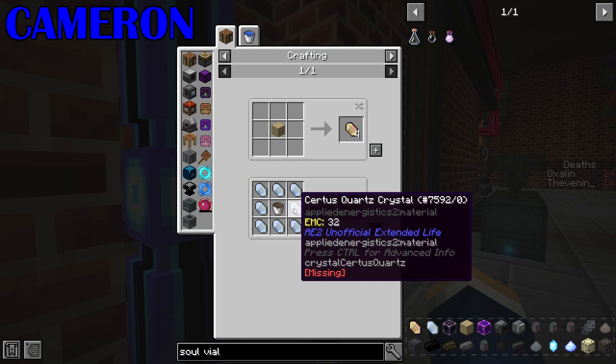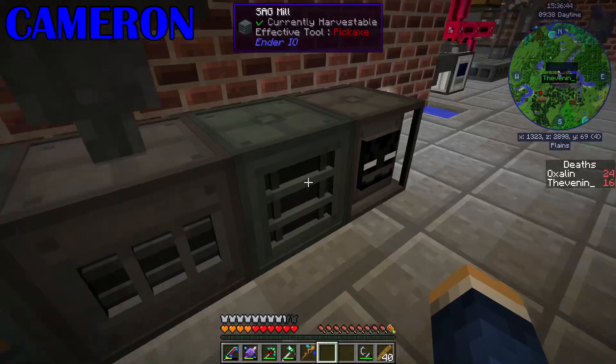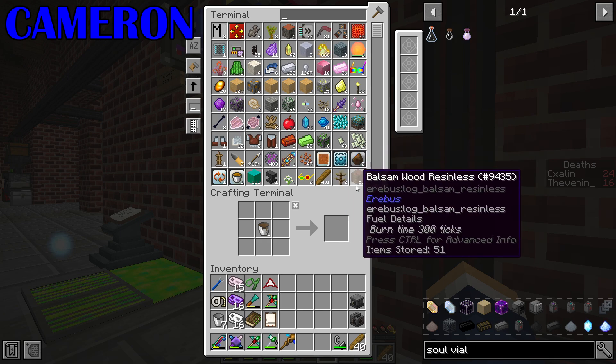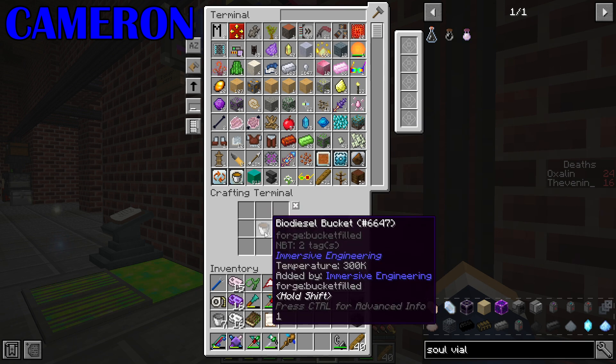I've got it set up so that all of our norn has been converted to charge, because all the recipes I could see, it worked. So I can't make a crystal growth accelerator then? Well, when you go mining for oil shale... I'm not going mining for oil shale, I'm done with dark steel now. Well, you must go mining for Surtis cores then, and I'll go disconnect the machine that's automatically charging and stuff.